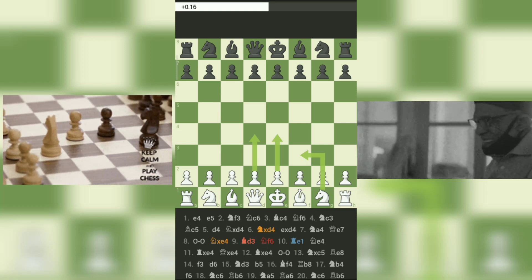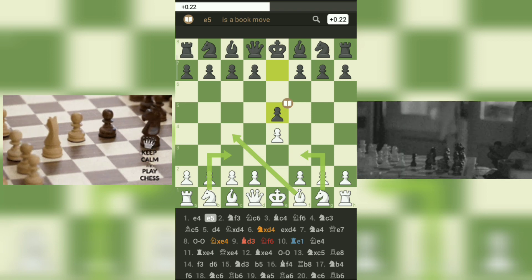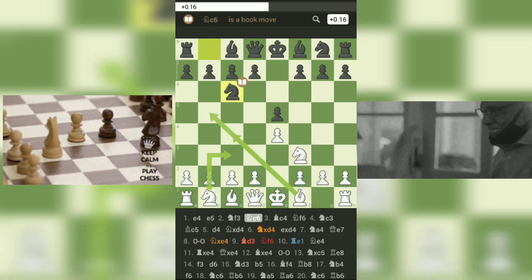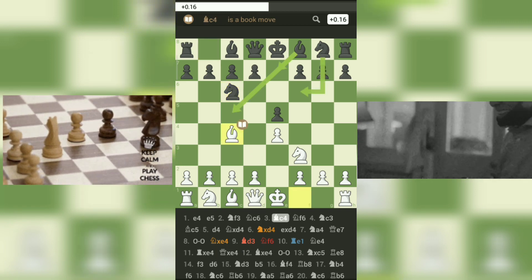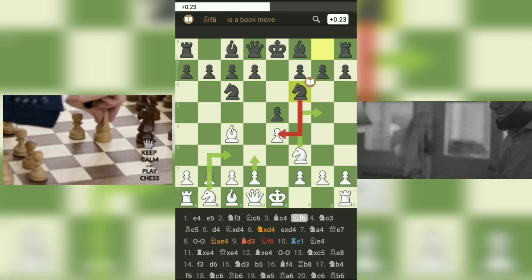1. e4-e5 — The game starts with a traditional Double King's Pawn opening. 2. Nf3-Nc6 — Both players develop their knights, following standard opening principles. 3. Bc4-Nf6 — Here we have the Italian game, with Black opting for the solid and reliable Two Knights Defense.